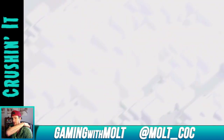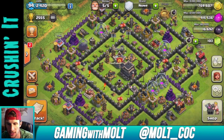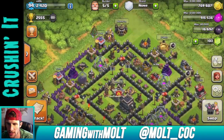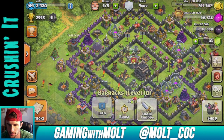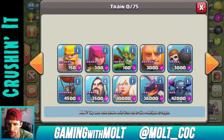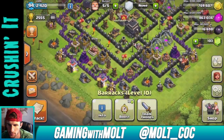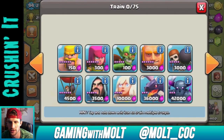Alright, whatever — five trophies, that sucks. Now at 2,555. Let me see what people are looking for in donations. I'm going to go ahead and train up some wizards to donate. There's another barrack. I'm hungry — what about you guys?